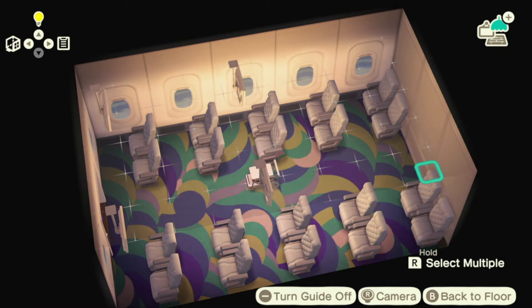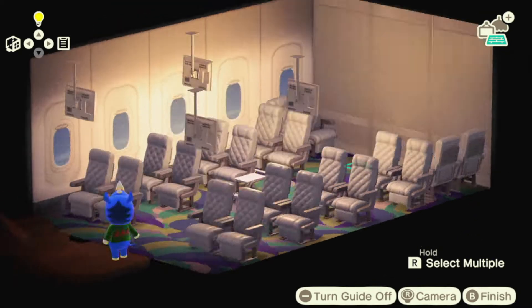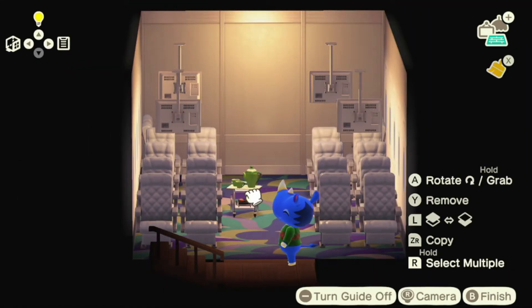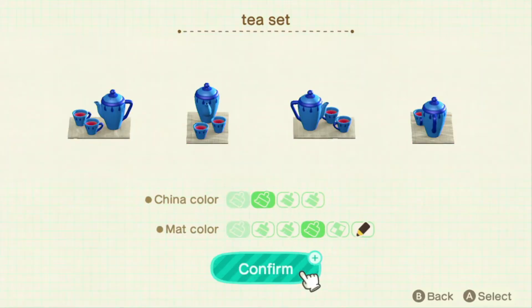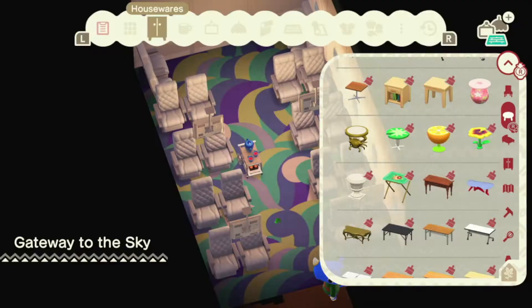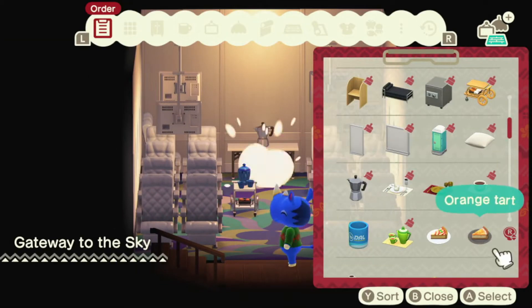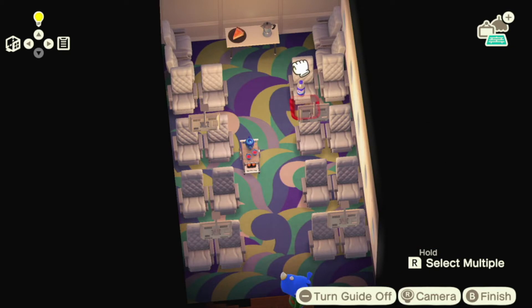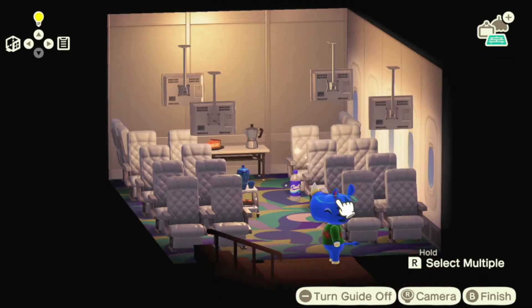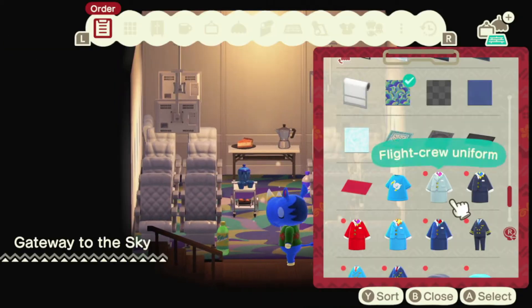We just put the weather on the screens because I had no idea what else to put on them. I really don't believe this game was built with airplane interiors in mind, so we just do the best we can with what we have — it's sketchy at best. The seats in the back on their side are supposed to be like the flight attendant seats. I don't know if that's a real thing; I feel like it's something I've seen in movies.